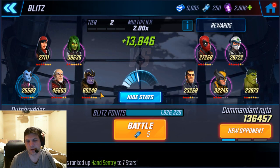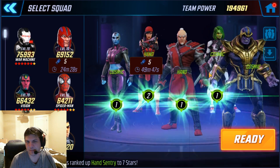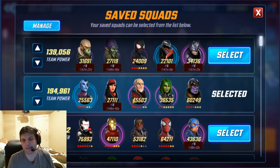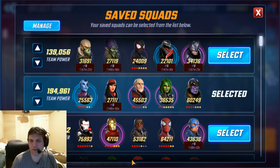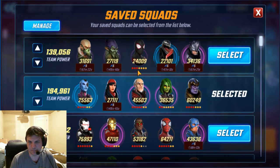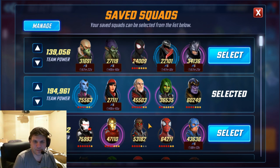So basically, these are the teams that I'm going to run at the 2.0 multiplier. When I was running my teams earlier, all the timers are off right now because I was just getting stuff done as quickly as I could. I wasn't really thinking about what characters I would use for this milestone. But these are my teams, just to show you guys. I think this is fairly simple to do, especially with the Blitz Charges coming back tomorrow for the challenge on Sunday.